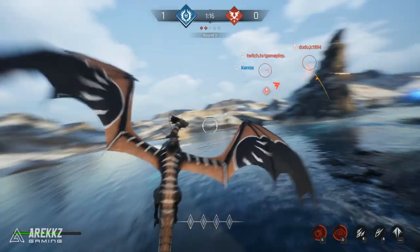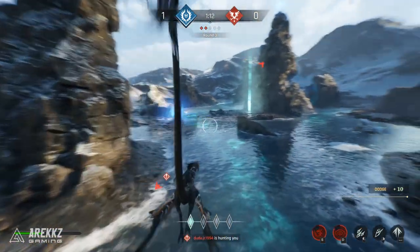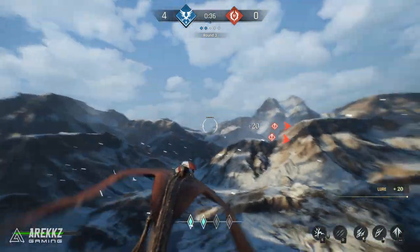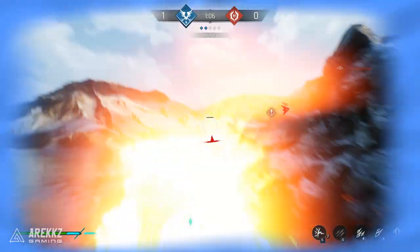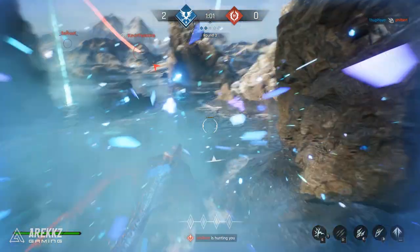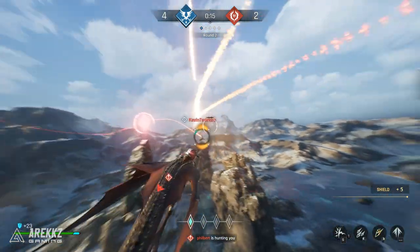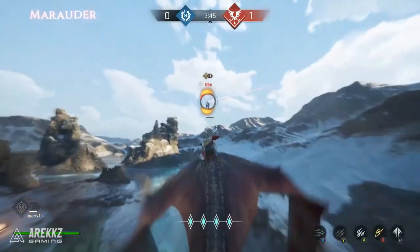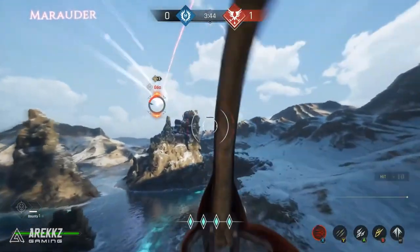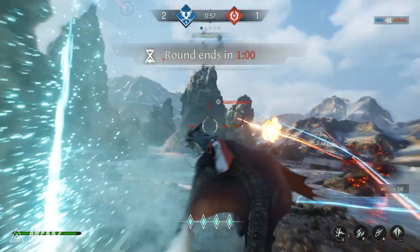On top of signature abilities, each class has two support abilities to choose between at the start of a match. For the Marauder, you choose between Gust — an energy burst that destroys nearby fireballs, restores stamina, and disables enemy lock-on for a short time — or Frost Bolts, which shoots a three-shot burst of frozen projectiles that destroy shields if the enemy has them, or disrupts their steering if they don't.